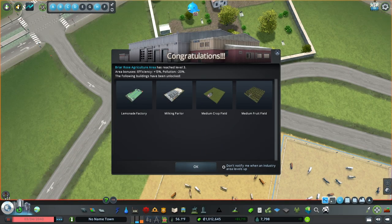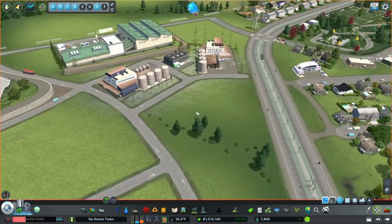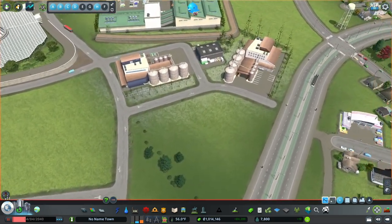The agriculture area has now leveled up — we can do the lemonade factory, the milking parlor, and medium crop and fruit fields. We need more jobs. There's a big demand for industry. Let's pause the game and look at putting in a milking parlor.